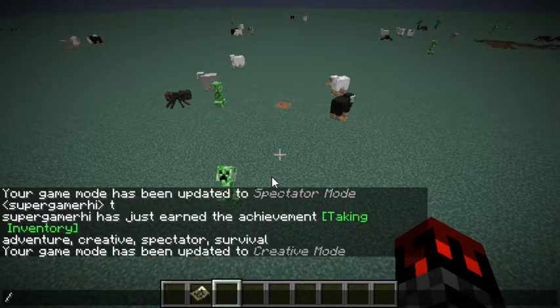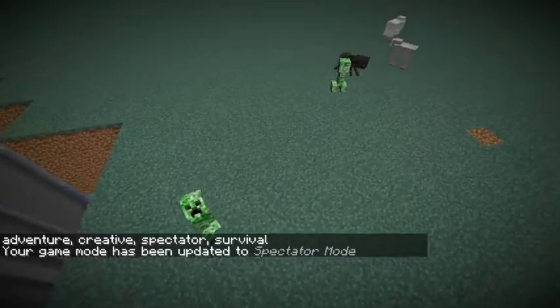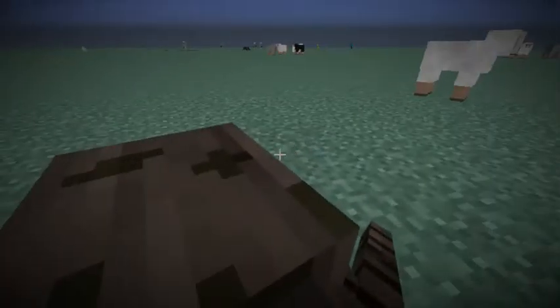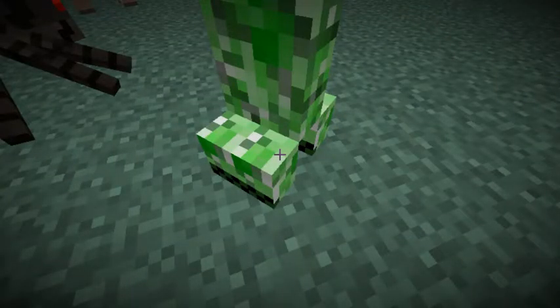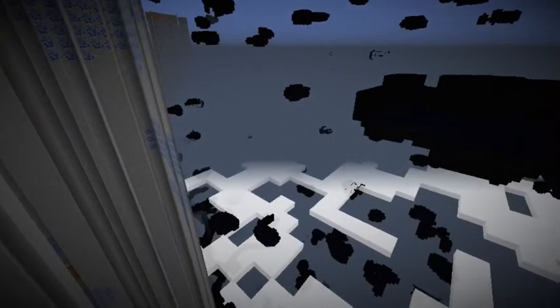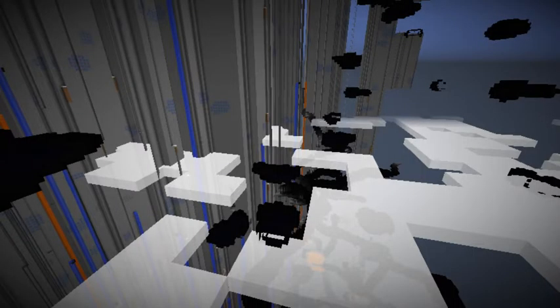Let me quickly switch to spectator mode. I want to go into the creeper - wait, let's try the spider first, then get a lamb. Let me go into the creeper - there he is! It makes me laugh every time I go into a creeper. By the way, that sound you're hearing is my mom watching a TV show. Oh look at this - the clouds! Guys the clouds are literally down here. Oh man this is so deep and there are clouds down here - this is like the ultimate world!